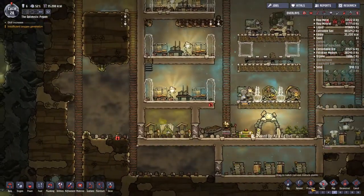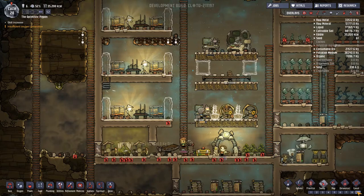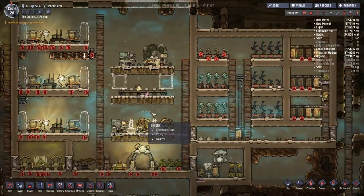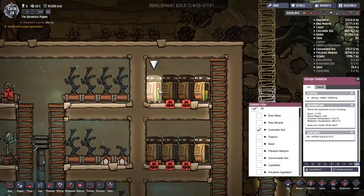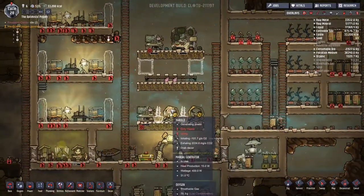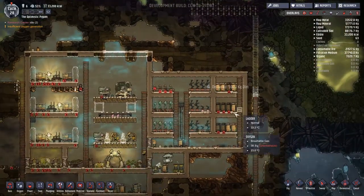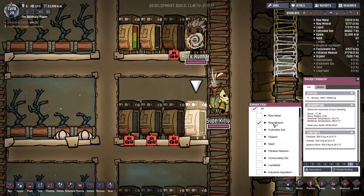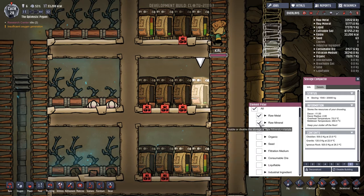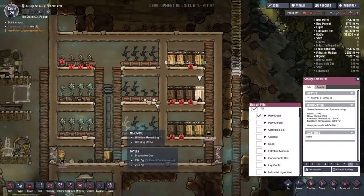I've noticed that the stuff down this level is also not getting picked up, so let's do a sweep along here. I want to make this place nice and tidy. All the dormitories here are going to get swept as well. Cultivatable soil goes back in there. I knew we'd probably end up needing to do an extra storage compactor of dirt. I'm a little concerned that we're not going to have room for everything. This one's supposed to be metal, not minerals. Look - all this obsidian and stuff really needs repacking somewhere.